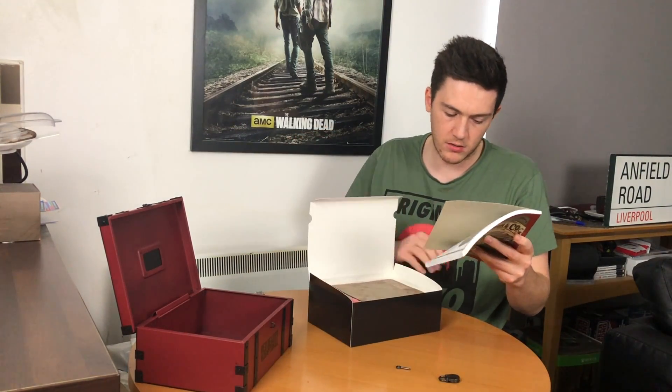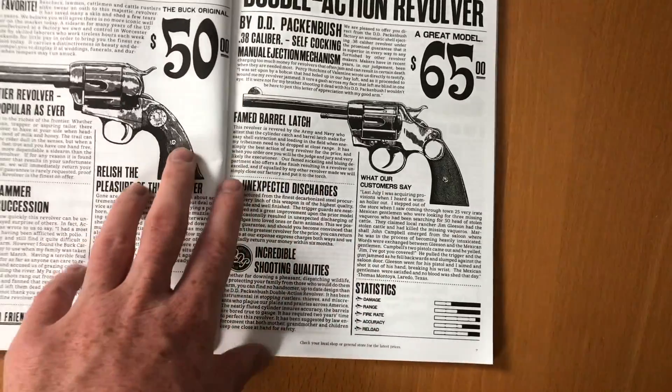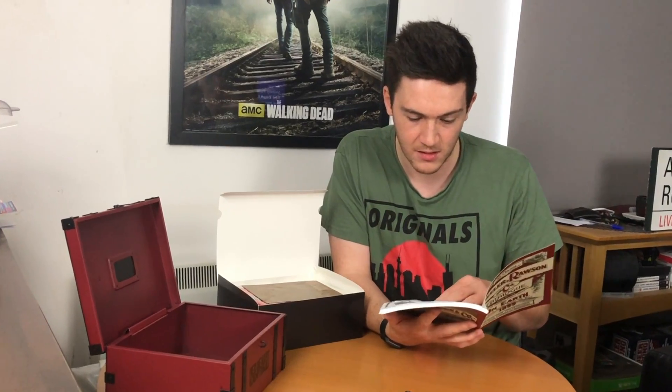This is the book. 'Please show this catalog to your friends and neighbors.' That is so cool — I'm assuming this is the catalog from in-game. In the game, when you go into shops and stuff, you search for items through the catalog, so I'm imagining that's what this is. Makes sense, right?